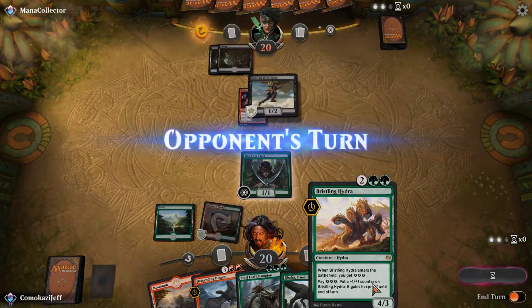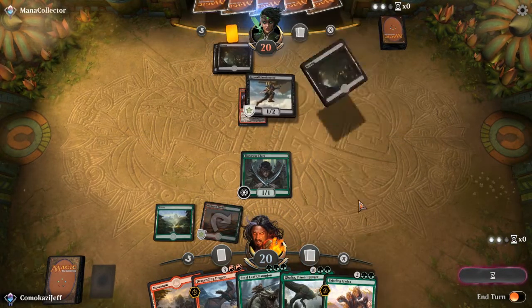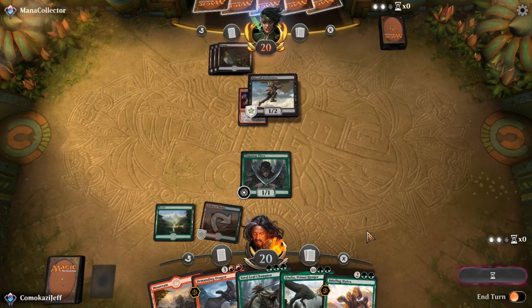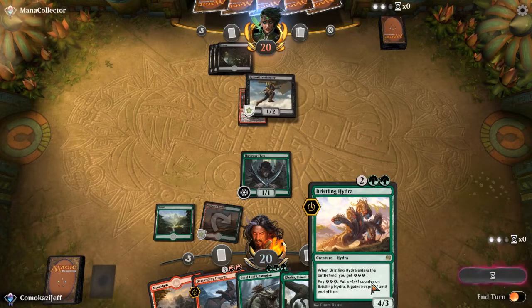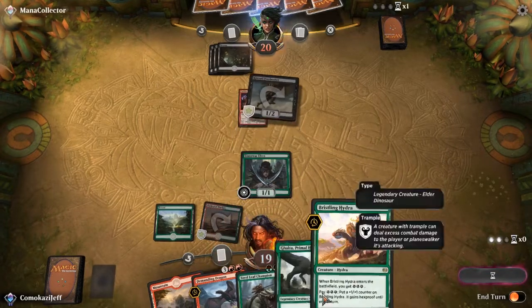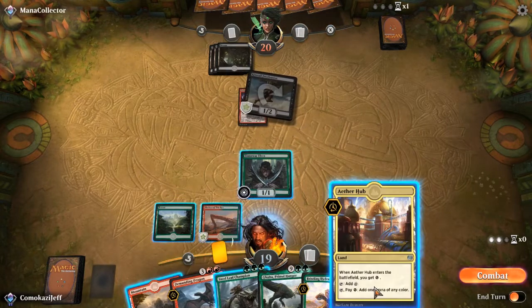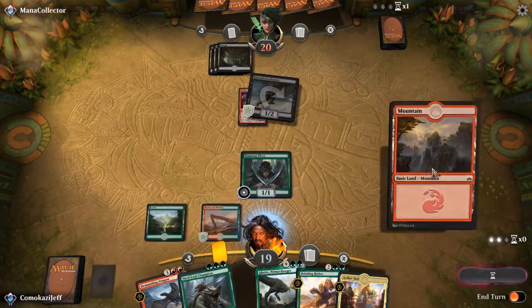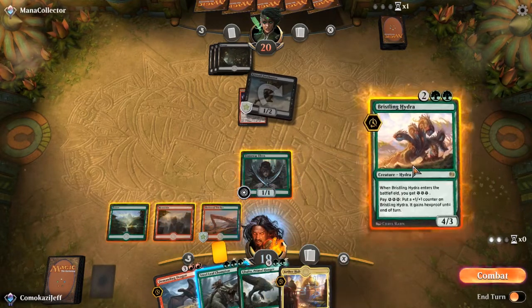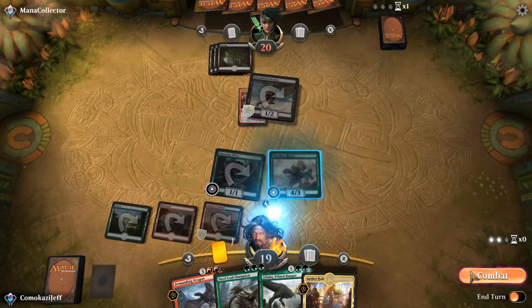I really like the Bristling Hydra here because what's looking like mono-black has a lot of targeted removal, and Bristling Hydra can survive that. Any way to get our Galta out a little bit quicker and more consistently will be fantastic here. We're also playing some Aether Hubs. We're going to go ahead and play down the mountain and play into our Bristling Hydra, get some energy, and pass the turn.